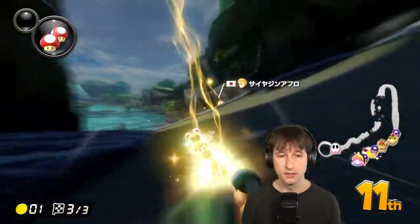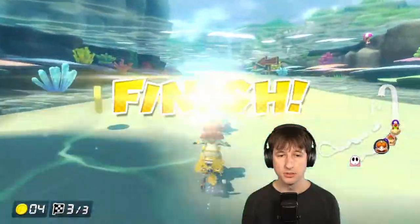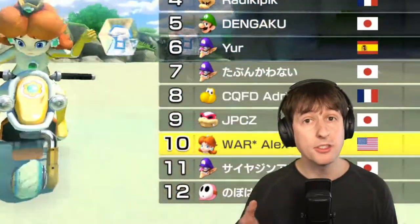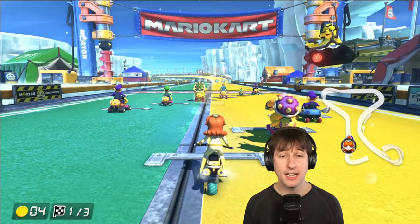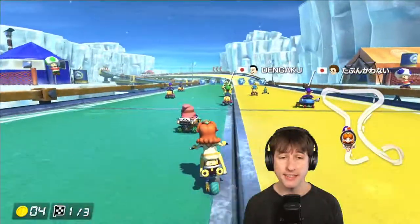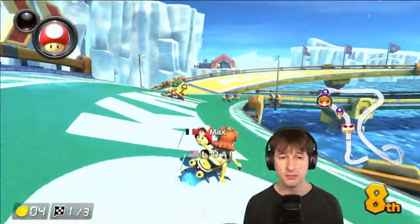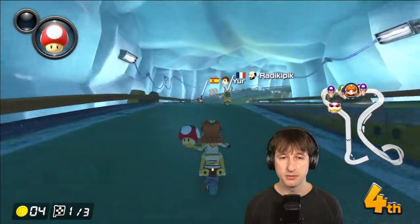At least we get a shock dodge, but it's too late — absolutely too late. 10th place, unbelievable. We were having such a good race! Race four, we are at Ice Ice Outpost, and these items are ridiculous today. Poor Daisy — she's got a target on the track. We did get items, thankfully — one mushroom, no protection. Perfect.